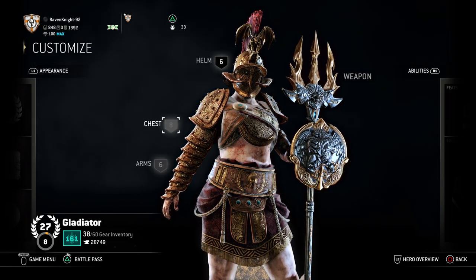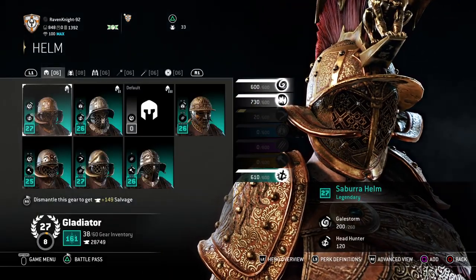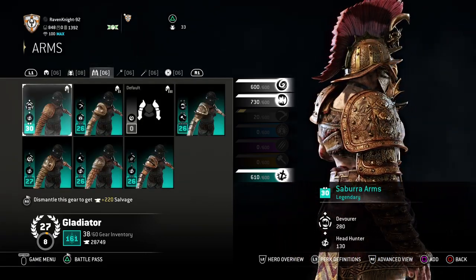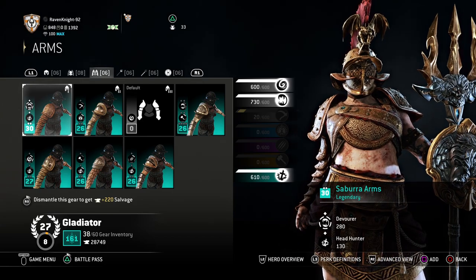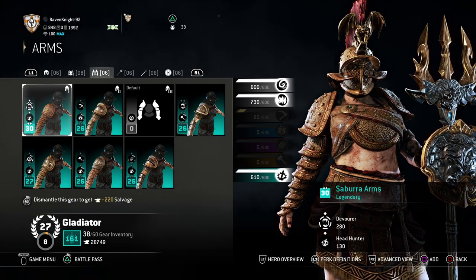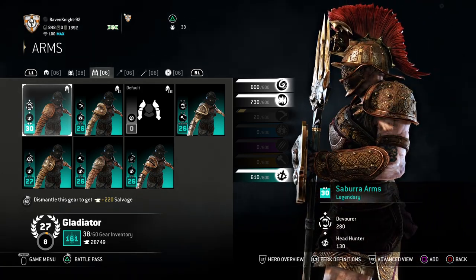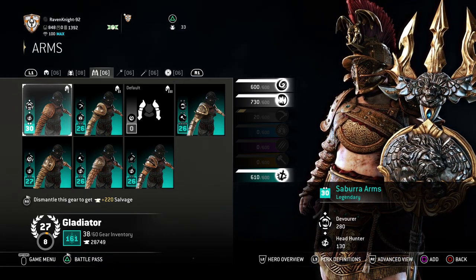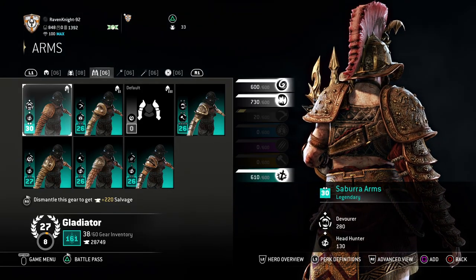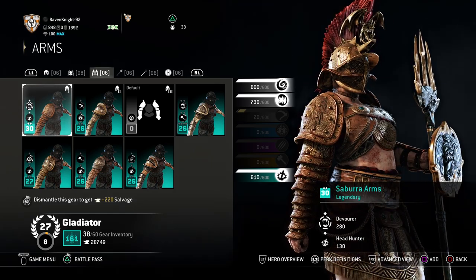So to start off with, the armor is pretty simple. You want the Sabura helm, the Sabura chest, and the Sabura arms. They look very refined, very detailed, because one of the things about Maria is that she got accepted into Chimera to help fight against Torkos, and she's going to get the best they have to offer since she's definitely a very excellent warrior. Plus, I really like the red on it — the golden red idea behind it — so I really thought this would work well for her.